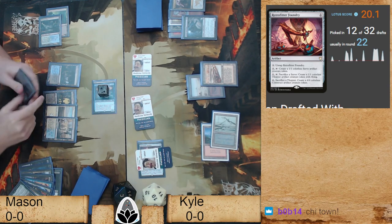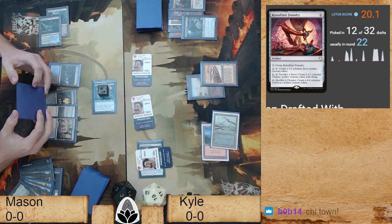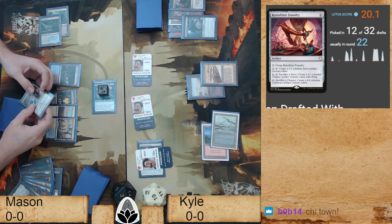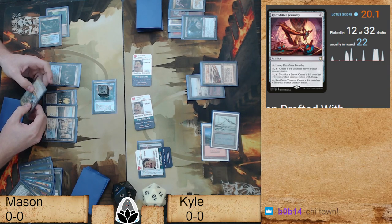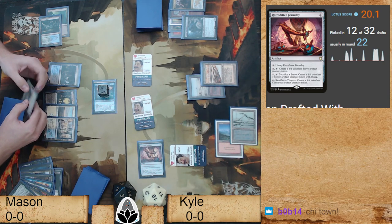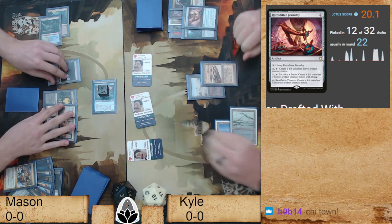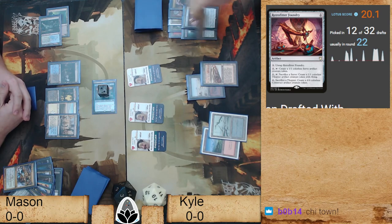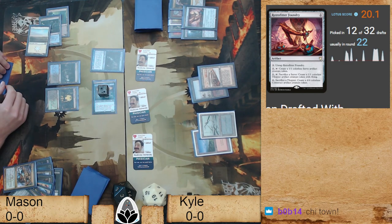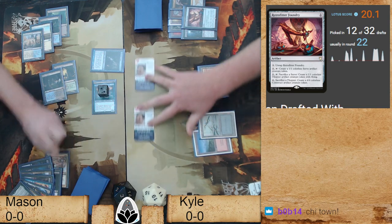We have a servo on board. I think that might have actually been the wrong play with the Retrofitter — you should have made a servo in Mason's end step, made him blink, sacked the servo, made a thopter. Then if that doesn't work you can untap the Retrofitter and get the other one in response to the Abrupt Decay — forcing him to use it on your creatures while still having the Retrofitter around. Because we tapped two to create a servo, we lost our Retrofitter. So we Snap, we Abrupt, and we will not clear the board — we're going to go to two.